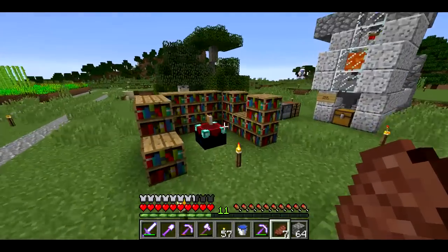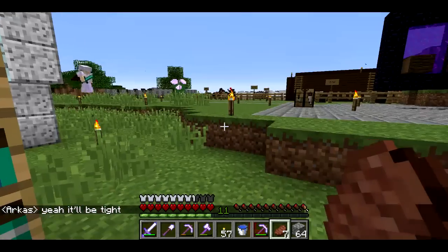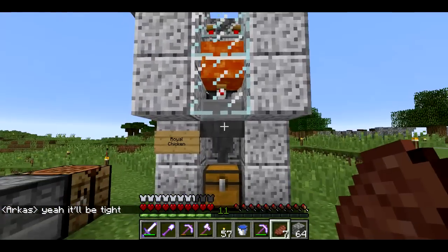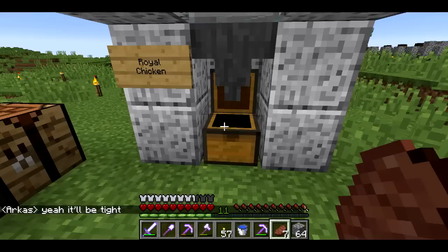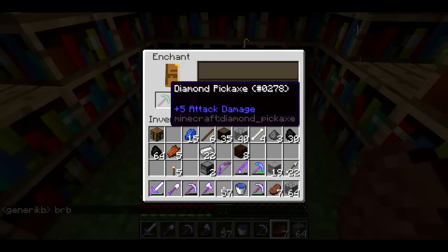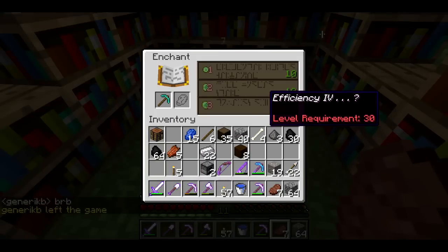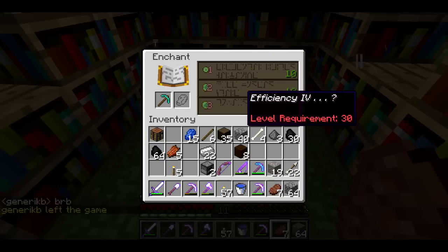I'll show you what I mean about enchanting. We've got a diamond pick — and oh, one of the chickens just grew up. So this is the chicken farm. One of them got cooked, the others didn't for some reason. Anyway, put the pick in here, and we can see the level 30 enchantment will be efficiency 4.